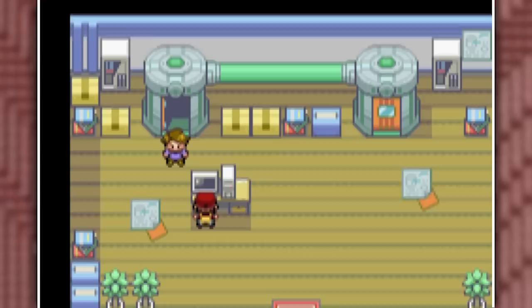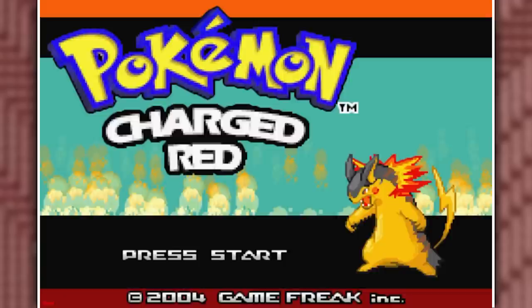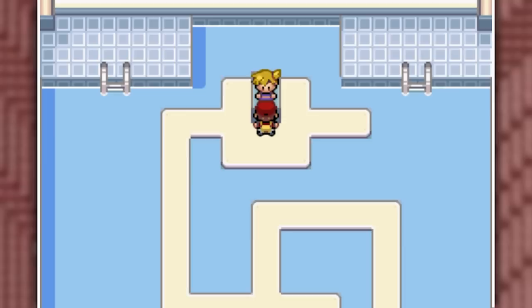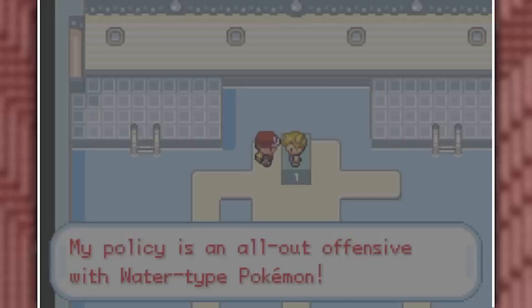We get that abomination out by turning him back into a human, grab the SS Ticket, and head to Misty's gym — where I encounter another glitch. Every time you talk to Misty, your game will glitch out. You'll be able to walk around but only in a space of about six squares and you can't get out of the gym. So I had to restart this entire run because I didn't have any save files from before I challenged Misty.